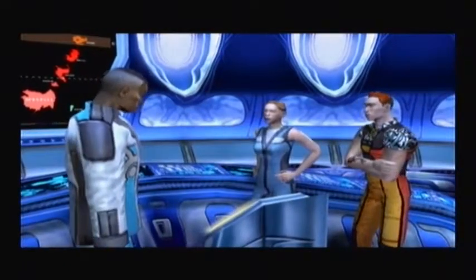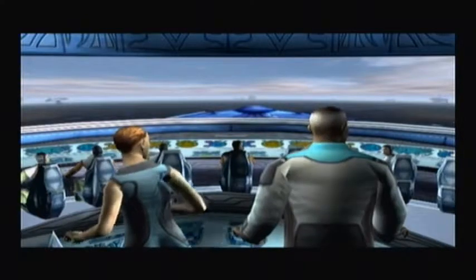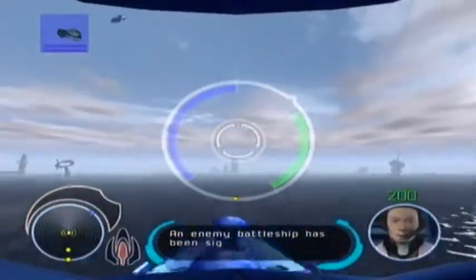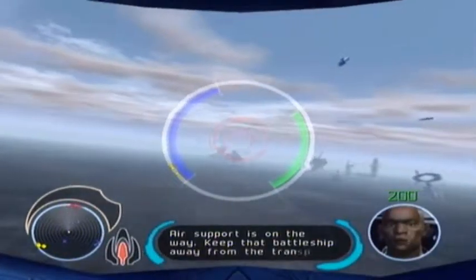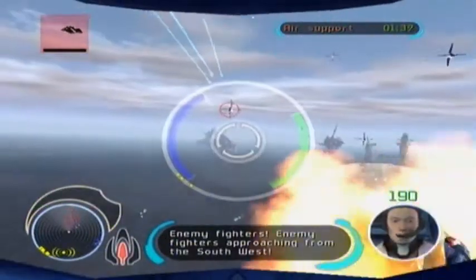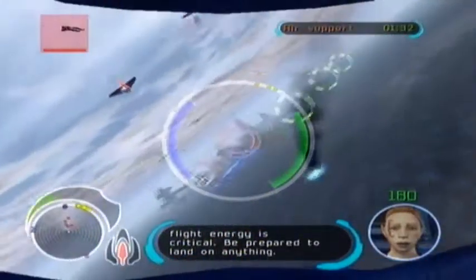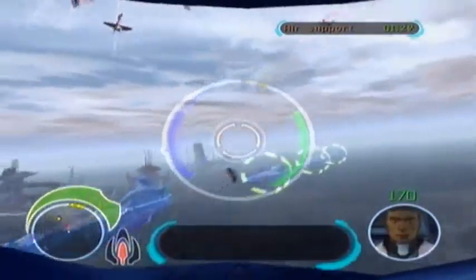I'll come with you. We can continue our insert on the way. We've got unknown contacts — looks like they're heading for the transports. Get Hulk in the air immediately. And here I go. The enemy battleship has been sighted on an intercept course. Air support is on the way. Keep that battleship away from the transports. Enemy fighters approaching from the southwest. There we go. Be prepared to land on anything.